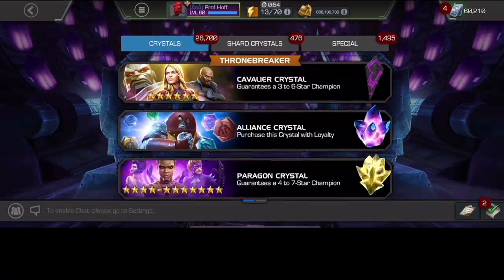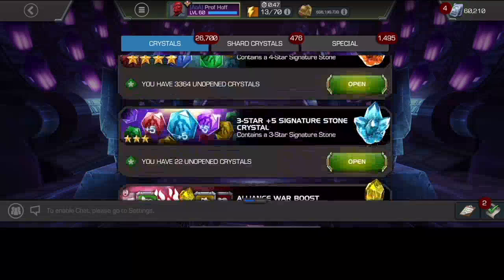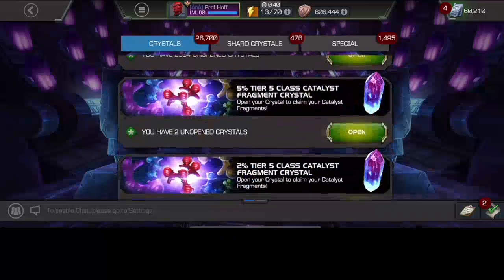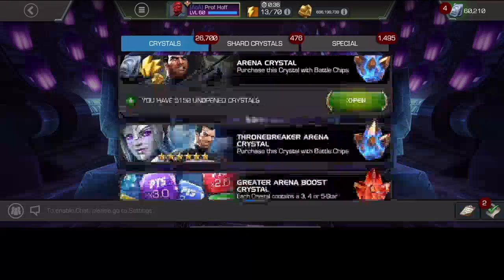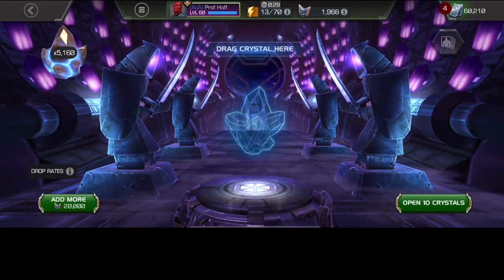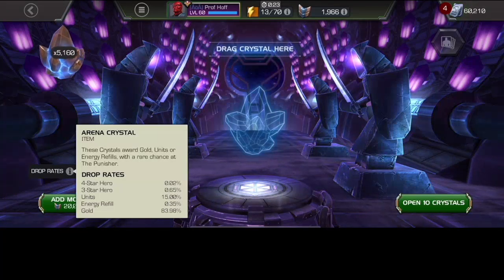I think that is something all of us should be thankful for and celebrate. One of my only requests — as I build back up my arena crystals — I usually try to keep 4,000 regular arena crystals, and I've got just over 5,000 in my stash right now, as you can see right here: 5,150. But for the love of this game, how is it that full energy refills are still 0.35%?